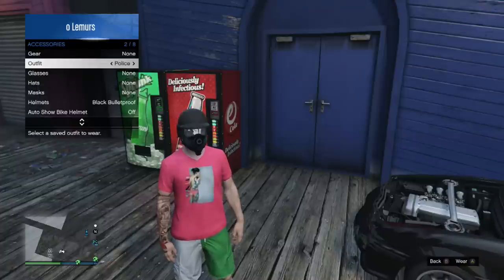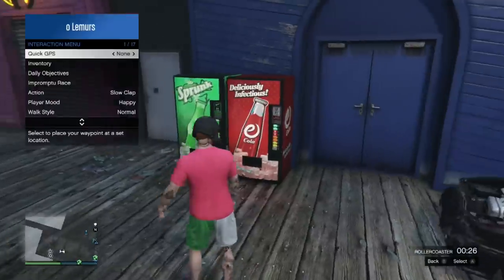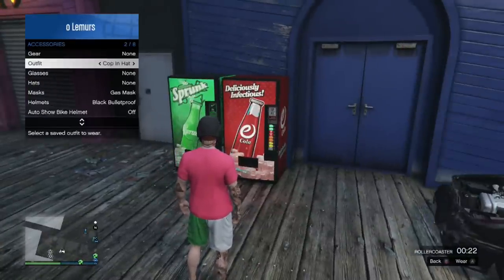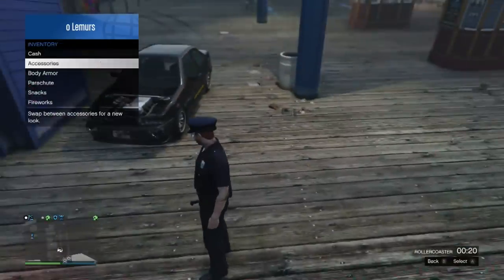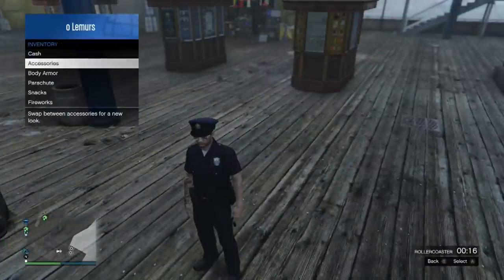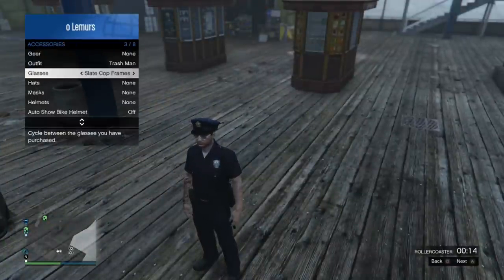I'm going to try to do it with the cop hat — I think it'll look pretty good. Let me count real quick: one, two, three, four. I'm going to go over four slots. Let's try that. One more time, give me a second. I want this hat, so all I want to do is put on the mask — the gas mask.